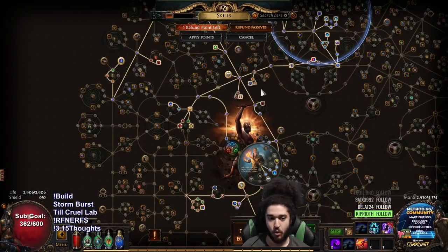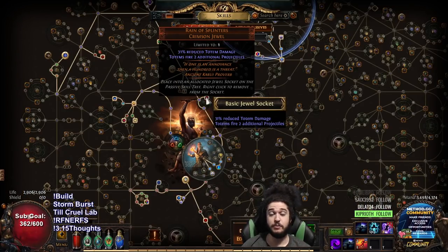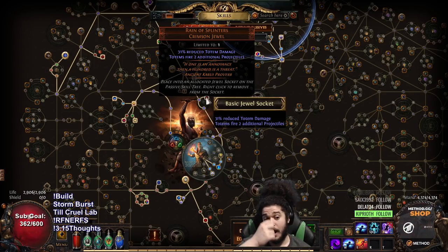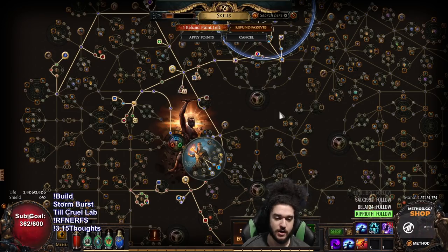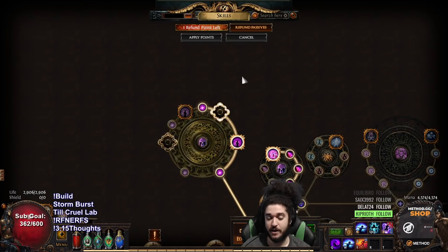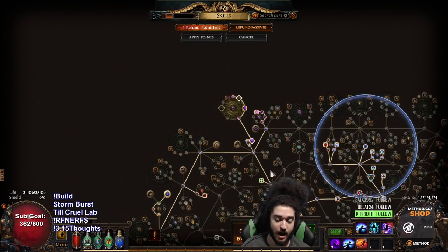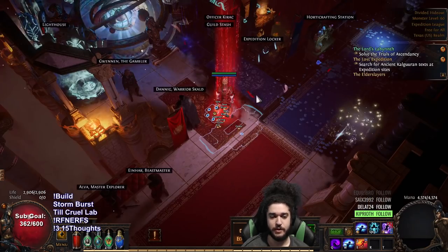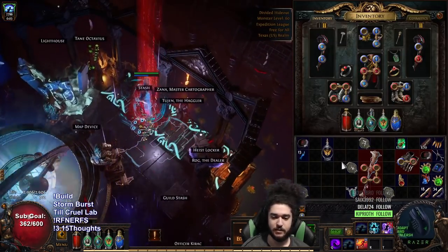Something very important for Forbidden Rite is Reign of Splinters. If you're playing a totem build, it adds to the minimum projectiles, so you're getting four when fighting a boss, which is really nice. I swapped from Storm Burst at 55 after cruel lab plus Reign of Splinters. I don't have any totem clusters yet — those would be a massive quality of life and damage increase. I don't even have an anoint yet, so anointing Ironwood is going to be pretty big.